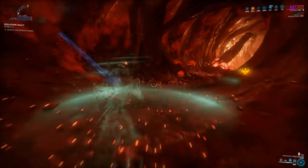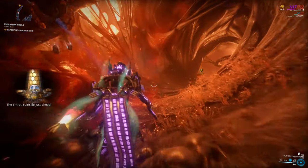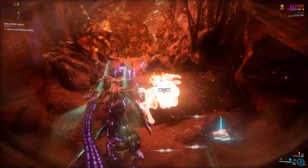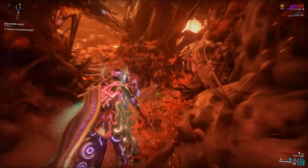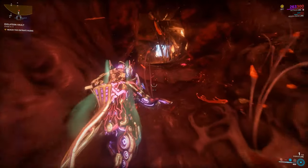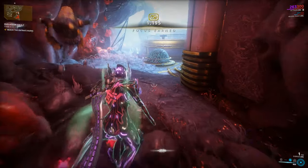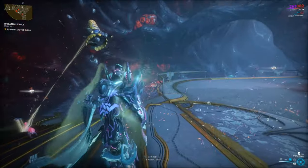Now I'm going to talk about the actual challenge of this mission — fighting against the Necromech. The reason why it can be a challenge is because the Necromech can make himself invincible. He has an ability that works the same way as Rhino's Iron Skin, except when you fight them here in the vault, it also does damage reflection. So it's going to activate its Storm Shroud, and while its Storm Shroud is active, if you try to attack it, you're going to die.